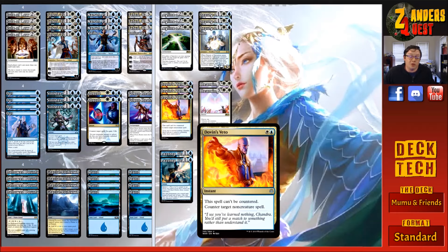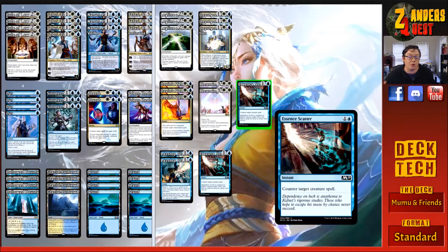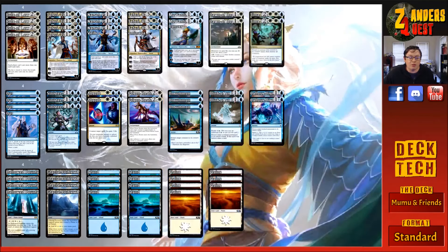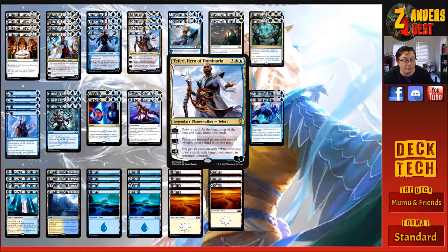Some counter magic in the form of Dovin's Veto — for two, one white and one blue, at instant speed: this spell can't be countered and counter target non-creature spell. Two copies of Lazav's Plating — for two, one and one blue, at instant speed: amass one, then you and permanents you control gain hexproof until end of turn — effectively acting as a counterspell. Two copies of Essence Scatter for the creature matchups — for two, one and one blue, at instant speed: counter target creature spell. With the Deputy of Detention, what we're going to do is bounce it back with Time Wipe — that puts whatever creature we've exiled back onto the battlefield and then it gets wiped away and killed, which is hilarious. The Rule of Law and Teferi synergies absolutely drown our opponent in value; they just can't get out from underneath it.